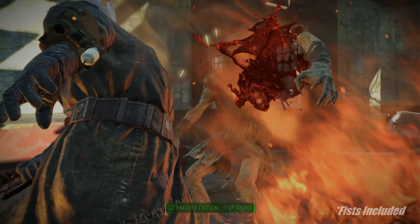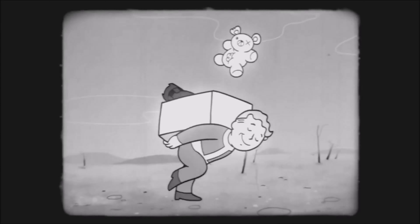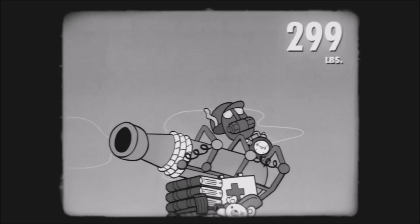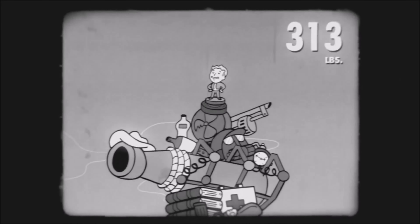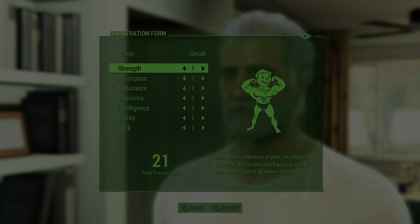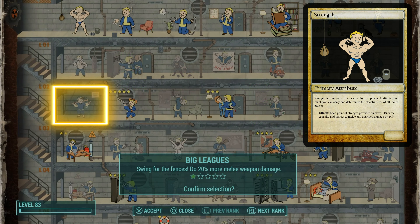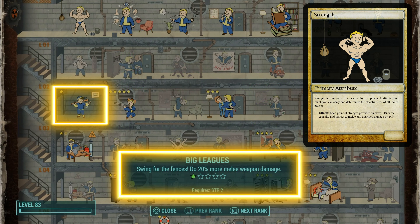The first stat we'll be taking a look at is Strength, which governs how much raw physical damage you do with melee style weapons. It also plays a crucial role in carry capacity, in case you want to carry around a metric ton of antique globes, toy cars, and hubcaps. Each point you invest into Strength increases melee damage by 10%, which is huge when combined with perks like Big Leagues, which increases your melee damage by 20% right out of the gate and a whopping 80% at rank 4.